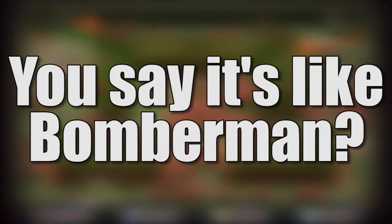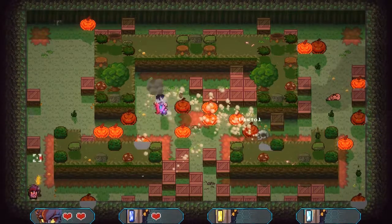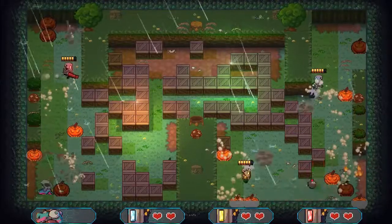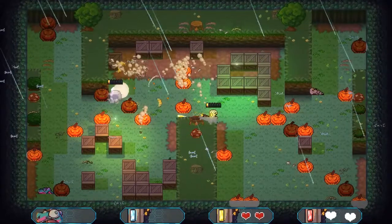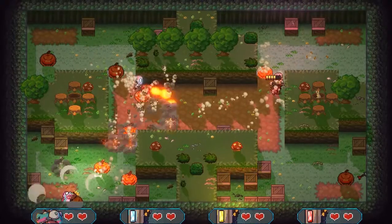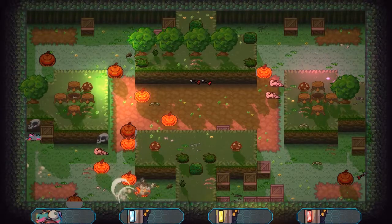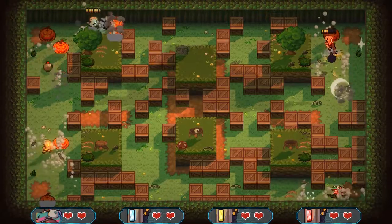You say it's like Bomberman? You bet it is. Just look at it. This is a game for people who love the multiplayer fun of Bomberman, but wish it had more guns and fewer bombs. Each round is played on a single-screen map that is large enough to fit four players and a bunch of boxes. The goal is to break open those boxes and kill everybody else on the screen before they get you. It's a simple concept that's worked for Bomberman since 1983, and for good reason. The addition of long-range firepower ends up making Guns N' Boxes a lot more chaotic than Hudson's popular party game. Suddenly, you're able to target enemies from across the room, assuming there aren't boxes and other obstacles in the way.